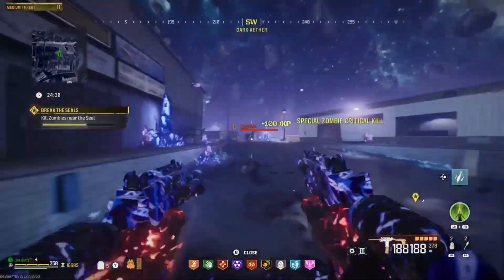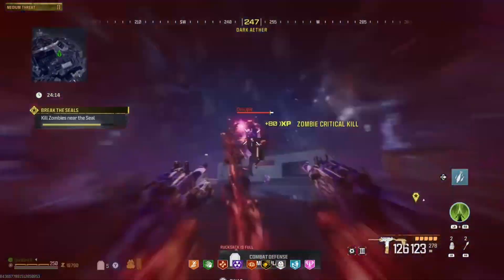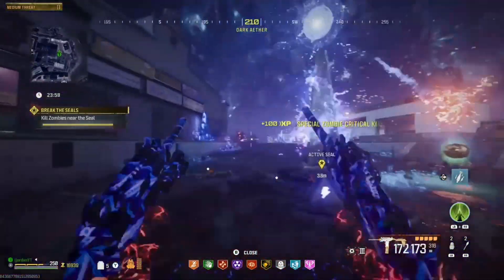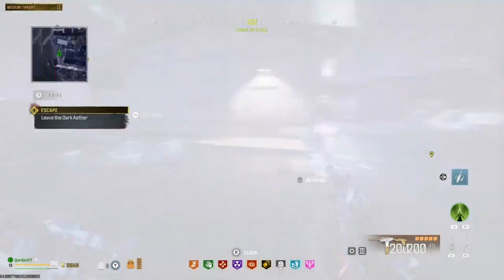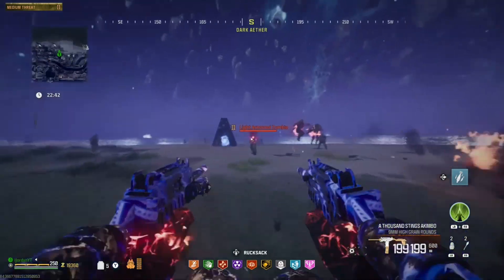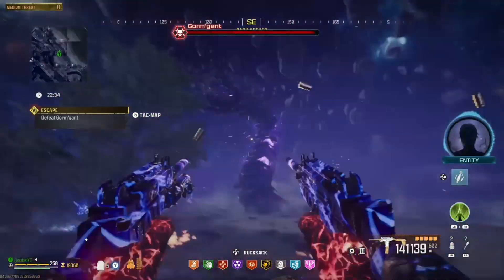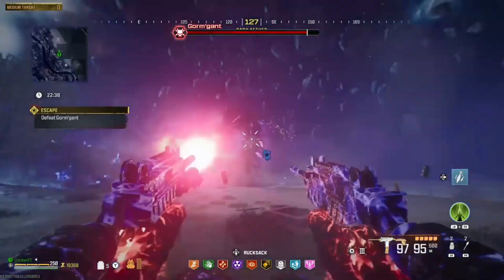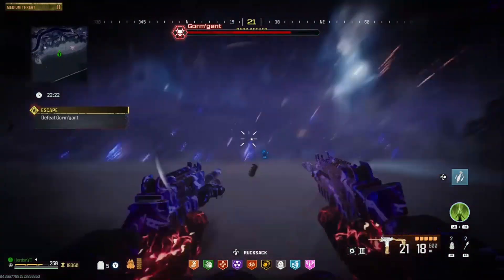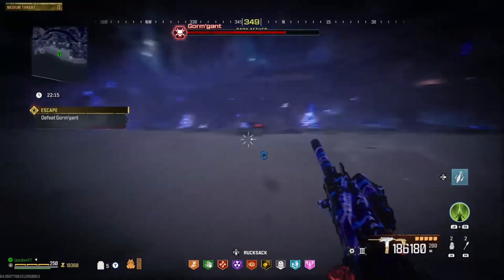Once you've filled up the last seal, another yellow icon will pop up on the map, further down toward the beach area. Head over to it, and as you run up to the portal an ether worm will spawn. As soon as he spawns, start shooting him. You want to shoot the purple areas on his back — these are his weak points. Avoid shooting the hard rocky areas, as these do significantly less damage.